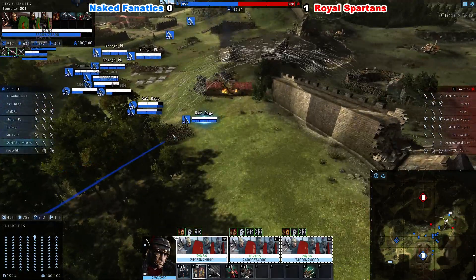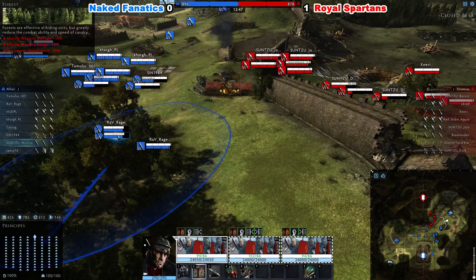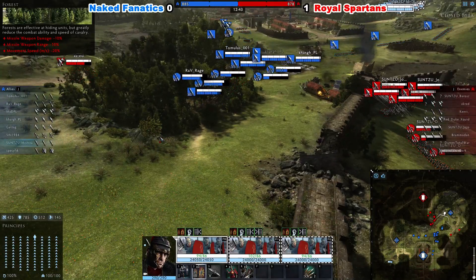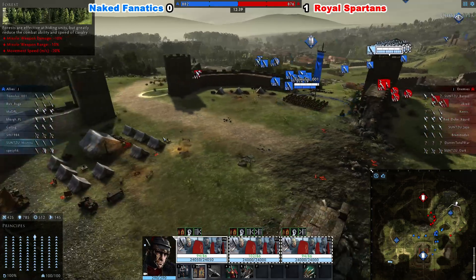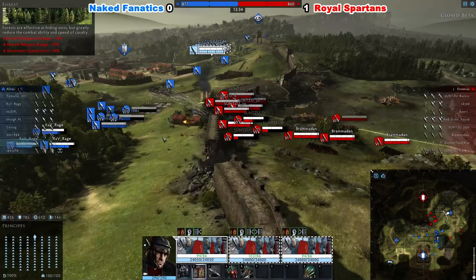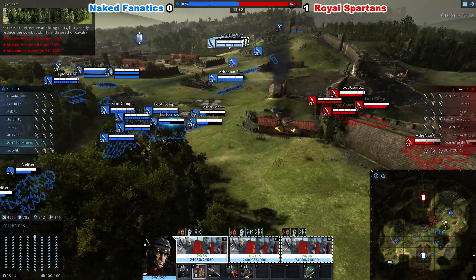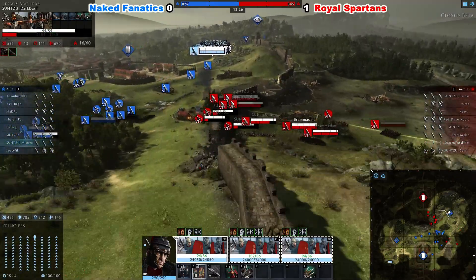That cavalry managed to give a side-hit on Rav Rage — he probably got hunted. One of his units got hunted, opening it up for Dardust to snipe Rav Rage from across. X-Cred only has two cavalry units visible, but the third is actually sitting back at the base defending it. Sin managed to get a barrage on Dardust, thanks to Tomolus sitting on that Watchtower.